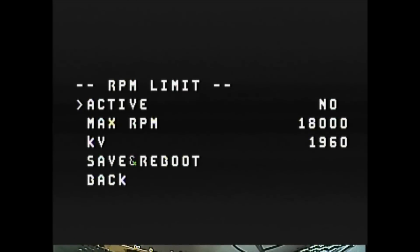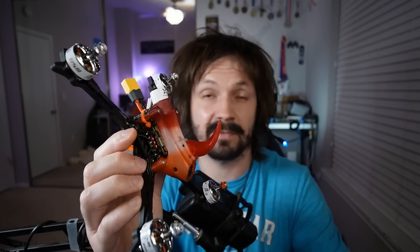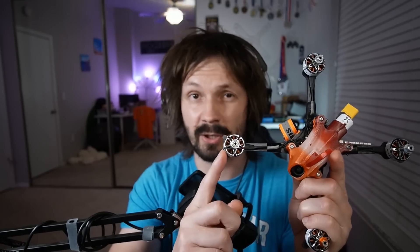The first item you can see is RPM limit - go inside and just activate or deactivate it. Don't forget to hit save and reboot after any changes. The second item is your maximum RPM - the default value of 18,000 is what Freedom Spec uses, making your 6S drone approximately 3S speed. So 4S speed would be approximately 22,000, 5S would be around 26,000 - you'll need to experiment. This is not a motor limit, it's a smart throttle limit, so one side can spin faster while the other spins slower - that's why RPM limiter feels so natural in the air.